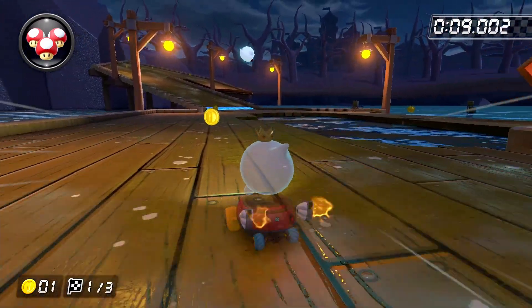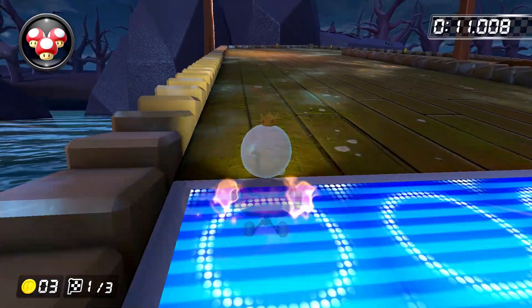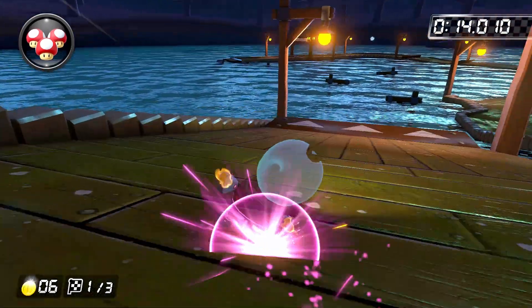While grabbing the left coin on the first path, do a right hop and then a left drift to build up a mini turbo before this ridiculous hairpin turn. Widen up your drift angle just enough to grab the three coins and then build up an ultra mini turbo around the hairpin.